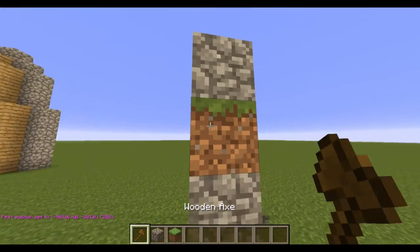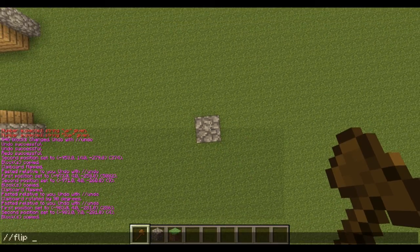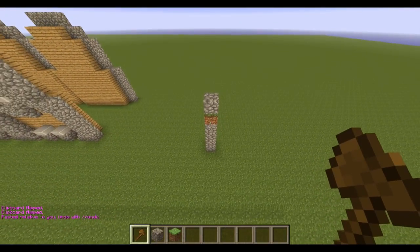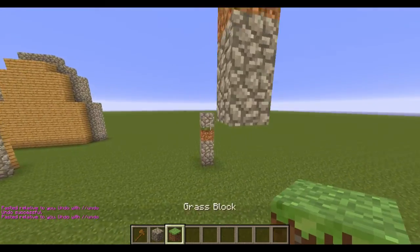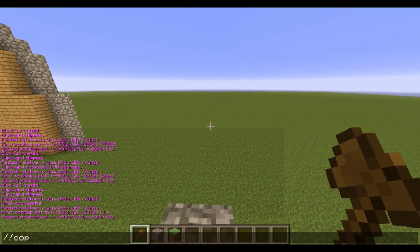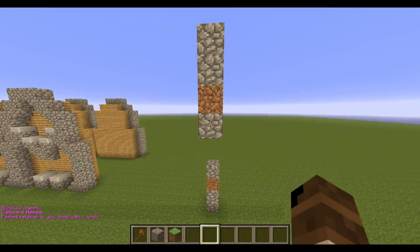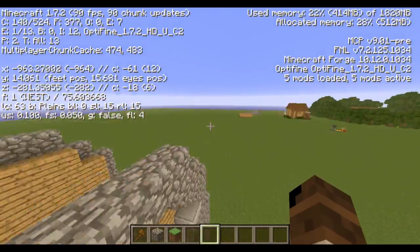So if I place one grass block on the bottom and two on top — I'll stand here and do `//flip up`. That first attempt didn't work, so let me redo it. After copying and doing `//flip up` then paste, you'll see that the two blocks are now on top and the one is on the bottom — so it flips the vertical orientation.